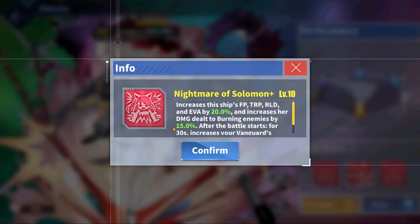For her skills, her original skill Nightmare of Solomon actually gets changed up in her Retrofit, as indicated by the plus sign. This retrofitted version provides Yudachi with a 20% firepower, torpedo, reload, and evasion increase, which is less than the original version, but it's permanently active — compared to the original which only granted the buff for a small percentage of the time when she fired her main guns.